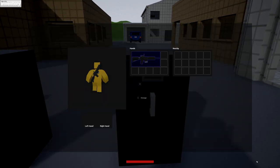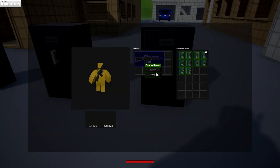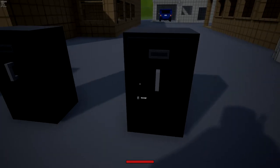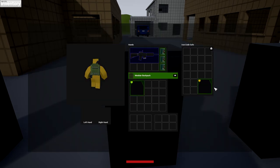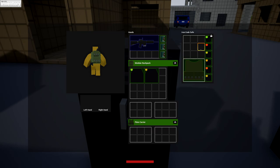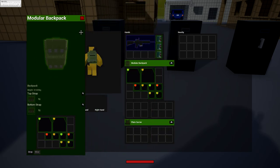I'll show that off later on, but first I want to go through all of these little lockers which basically show off what the update has to offer. Firstly, we have canned beans — there is nothing wrong with that. We have some beautiful canned beans. Next we have a modular backpack, and lastly we have a plate carrier, which shows off more of what we're going to be talking about very soon. So we have a modular backpack, plate carrier, armor plates, and canned beans.